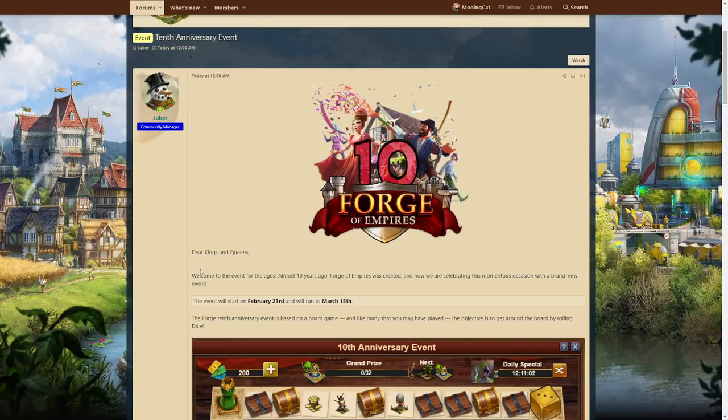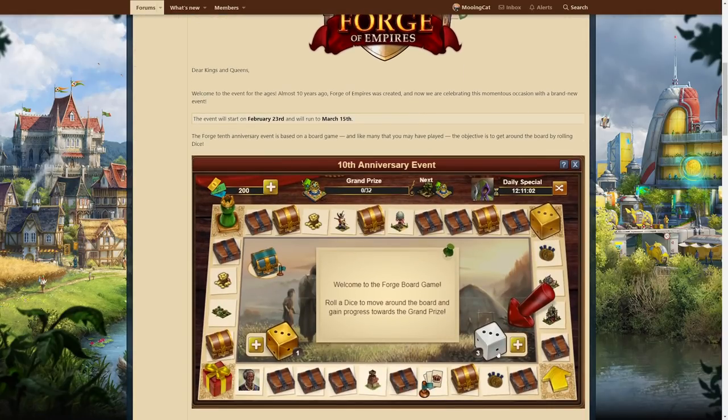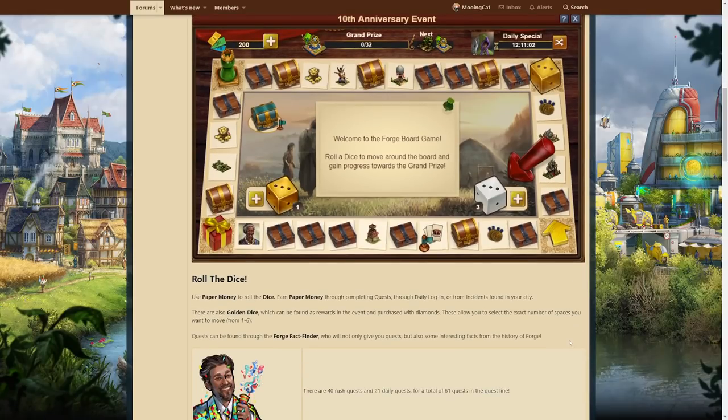So let's start by quickly looking at the announcement. Here you can see the board game — this event is based on this board here, and basically you roll a dice, you move ahead and you get some rewards. It is quite simple.